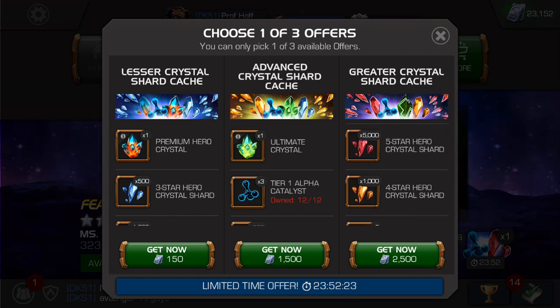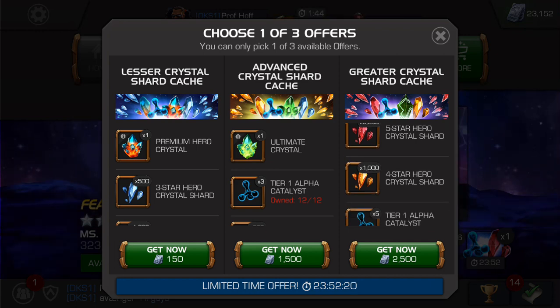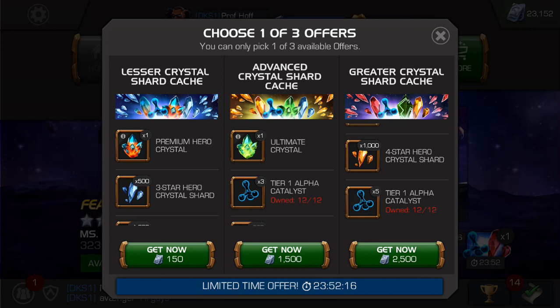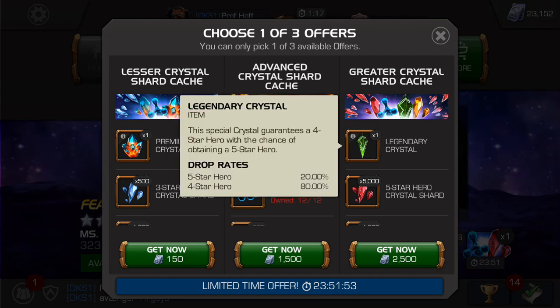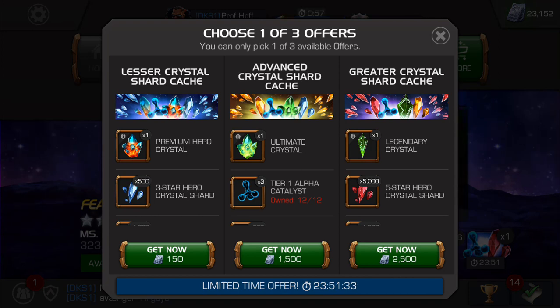Half of a four-star Hero — not much to see there, maybe 200 units of further value. And five Tier 1 Alphas, which is the exact amount you're going to need to rank up a five-star Champion from rank 1 to rank 2. I think the right side value, given the current state of the game and what we've seen from other unit-based offers, is at minimum 6,000 to 7,000 units worth of value for 2,500 units — and that's a minimum, assuming you get a four-star Hero. Someone commented on a previous video: why not put the Legendary Crystal at 2,000 units of value for the average?